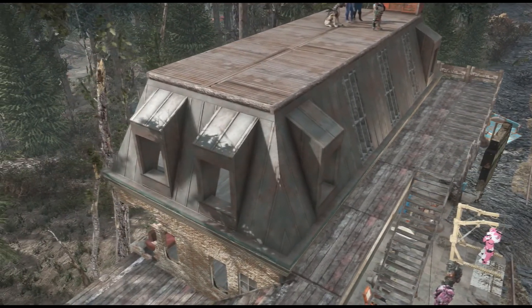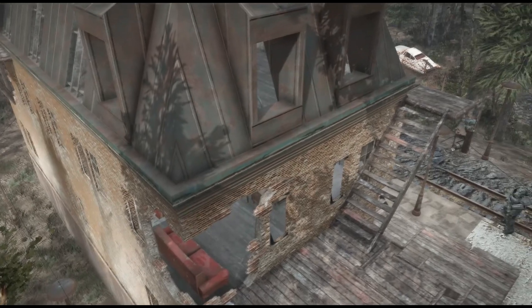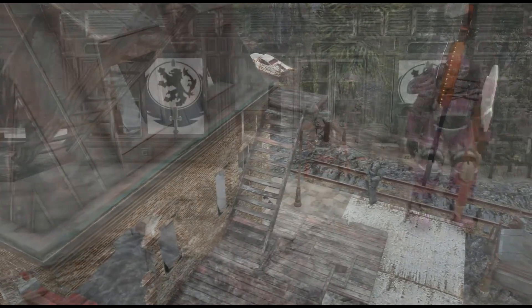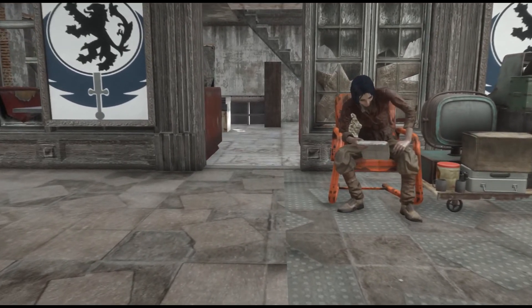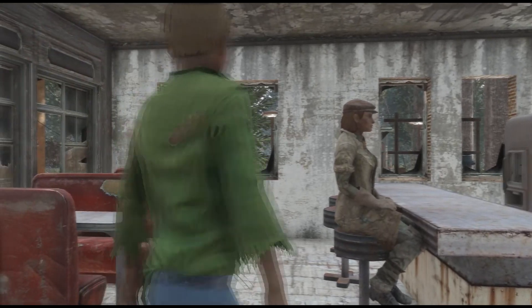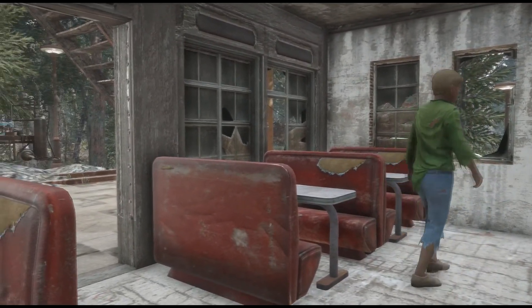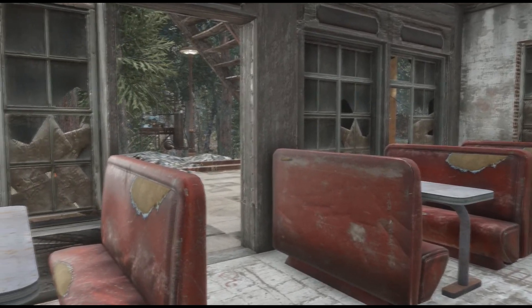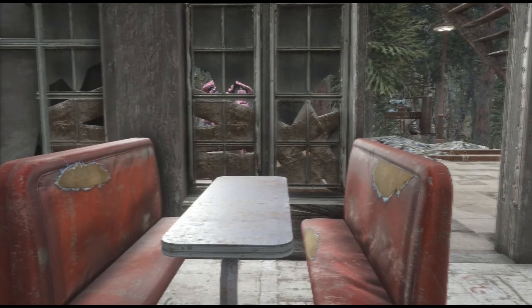Except — you cannot send supply lines or move people to this settlement, only from this settlement, which is just really weird. At first I thought, okay, it doesn't matter that I can't send settlers to this place or supply lines to this place. If I can send them from there, that's fine — I'll just use the settlers that respawn to the beacon and assign them to the shops and all the resources nearby.